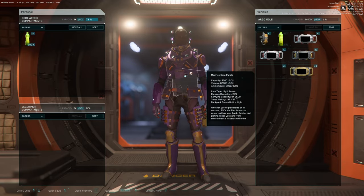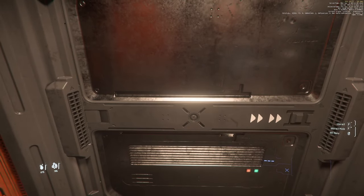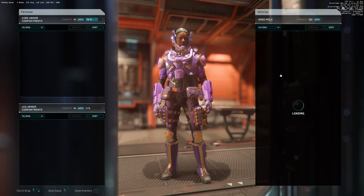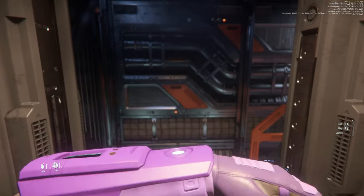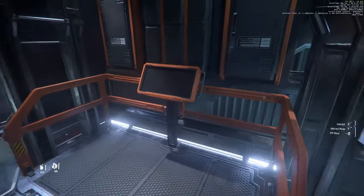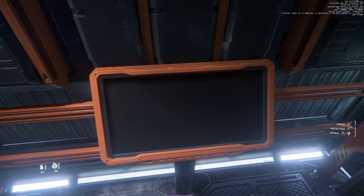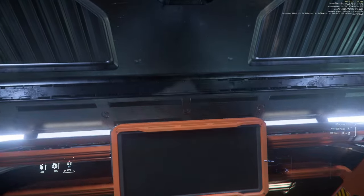Let's do it. The Wave Shift is going to — I'll hover it over — laser instability reducing and increasing the charge window size. It does reduce the charge rate, but if you're patient, that's not going to be an issue, because you're getting a good break. And a good break with something like this when we've got a load of Quantanium — it's going to pay out, and that's what we're really here for.